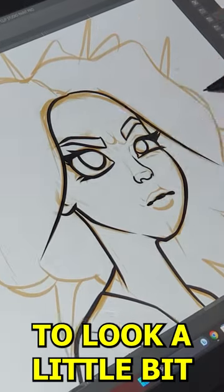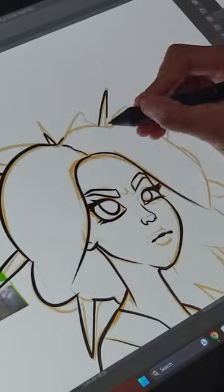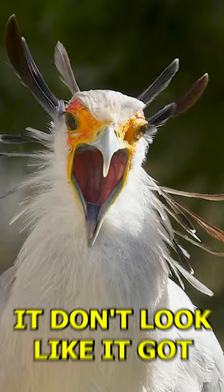I also want my character to look a little bit stressed out, maybe a little bit mad as well, because look at that bird. It don't look like it's got an attitude. I don't know why it would — it's beautiful. Look at those legs.